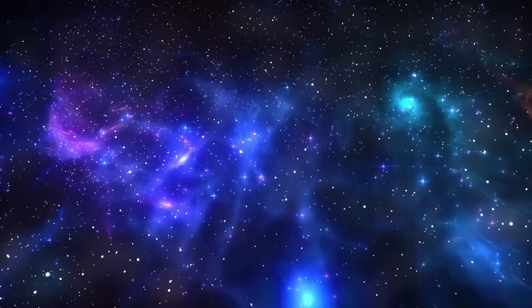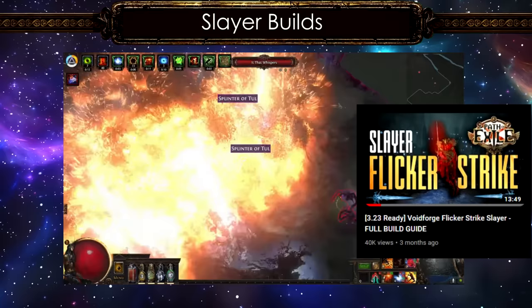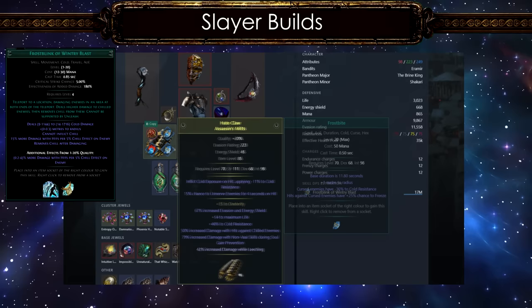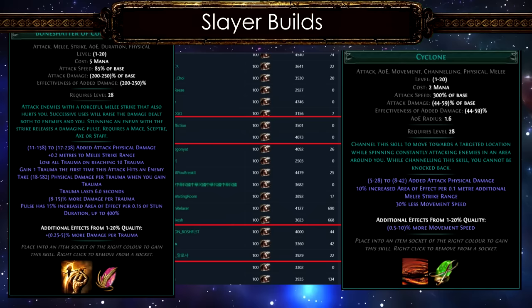Most of the high-end Slayer builds are still Voidforge Flicker Strike builds. I recommend not missing my Voidforge Flicker Strike build guide, updated from the previous league — it's a build you should try at least once. Interestingly there's a new power charge stacking build for Frostblink of Wintry Mist, which is the kind of stuff I'd expect from GGG's next build of the week. There are also a couple more melee builds from Slayer, including Bone Shatter of Complex Trauma and the Shockwave Cyclone build.